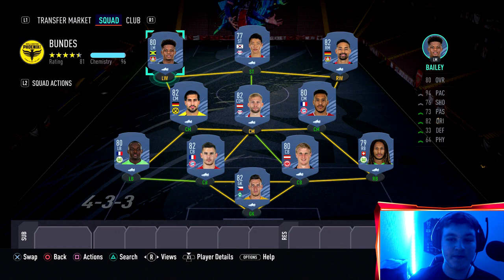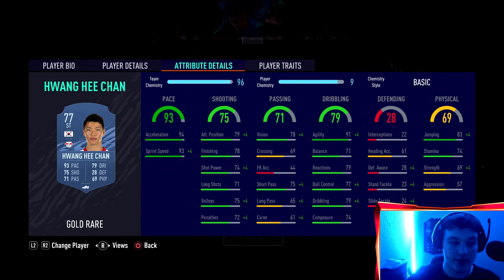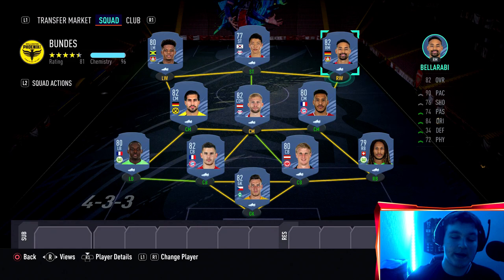At left mid it's going to be Bailey from Jamaica, plays for Leverkusen. At striker it's going to be the cheap Timo Werner - Wanghi Chan basically - 93 pace. Although Timo Werner would in real life have 60 shooting, Wanghi Chan is actually very solid in game. Balorabi as well - I can say right now all of these cards will be going up in price. Balorabi was 3k earlier and I'm literally going to guess he'll go to 4k to 5k, maybe even more - so be careful, he may go up a little bit.